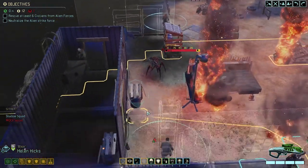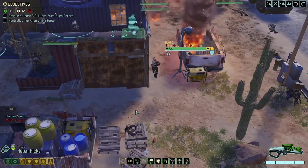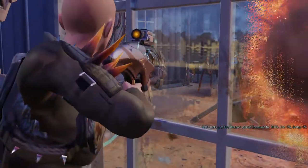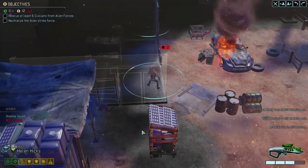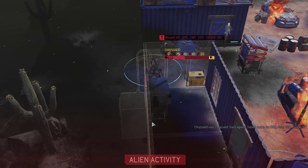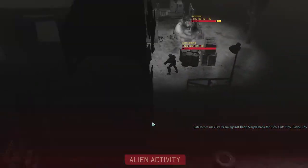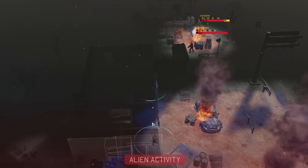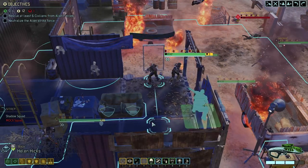We know there's a Chrysalid there but we can't see it. We can from here. The armor's tough — pulling back, missed, nice. Gatekeeper — missed, nice. The fire's spreading — yeah, yeah.